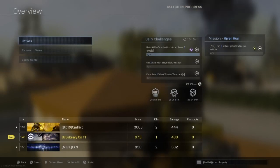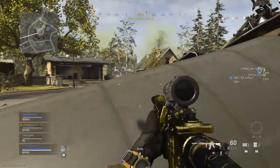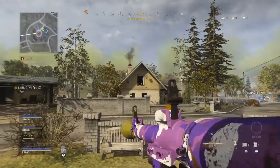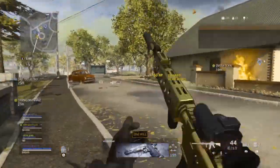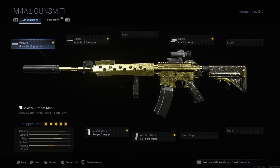I'm mainly focusing on one certain attachment that I want to bring a little bit of light to, because I don't really see that many people making class setups with this attachment. Without further ado, let's get into the class. The class is up on screen right now — you can pause to copy it down. We've got the Monolithic Suppressor, the Stock M16 Grenadier, the Ranger Grip, the 60-round mags, and then the sight that changes everything.